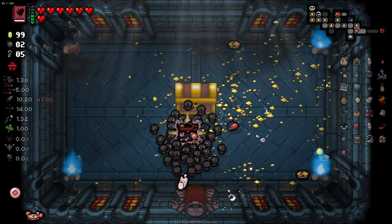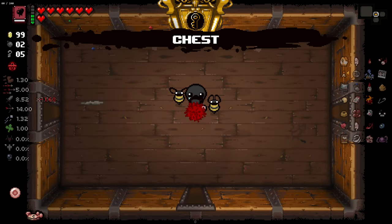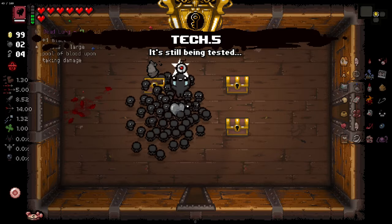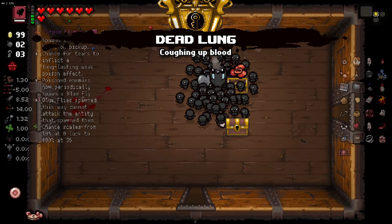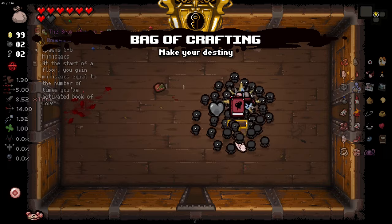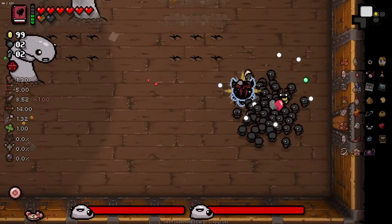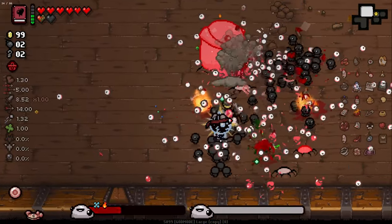As much as I love it, for this last floor we're going to remove head of the keeper just to speed it up a little bit. Tech 0.5 - I don't even know if that'll work actually. Bag of crafting - potentially interesting but unfortunately it's not this. Worm fellas - that's a lot of worms.